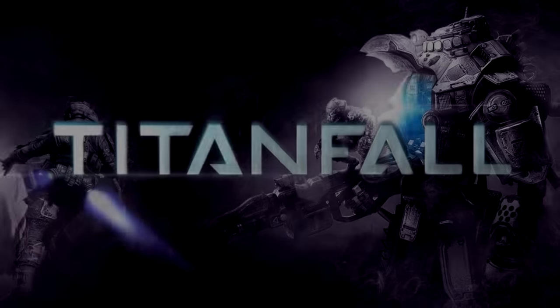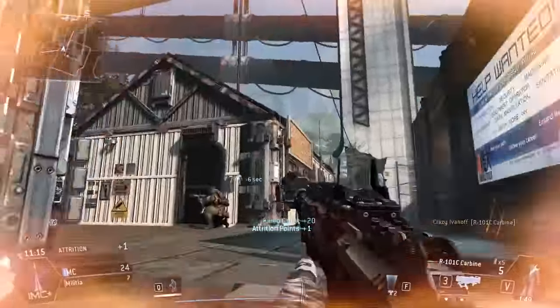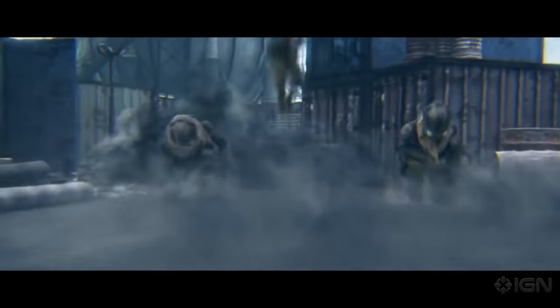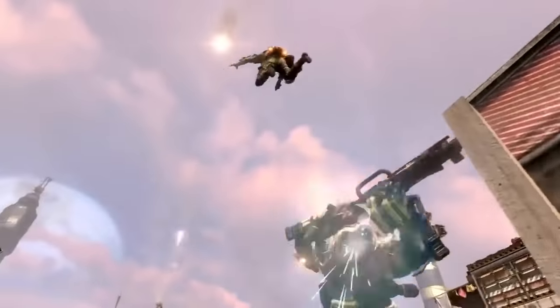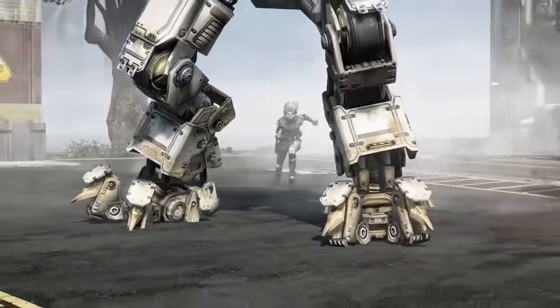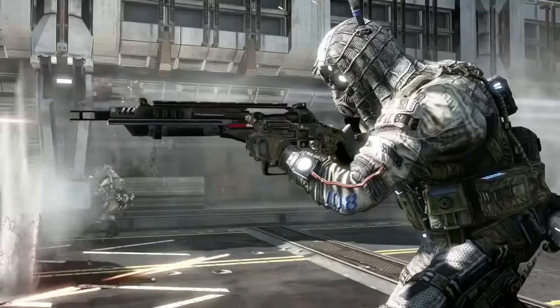Number 3: Titanfall. This first-person shooter from Respawn Entertainment was great fun when it was released, blending infantry combat with giant robots roaming the battlefield. Like many online games, there were plenty of players trying to find ways to gain an advantage over their opponents. Luckily, Respawn had plans for them. If you were caught cheating in Titanfall, you could still play the game, but you were only allowed to play with other cheaters — servers saved specifically for cheaters to cheat with one another. Cheating isn't so much fun when everyone you play with is doing it.